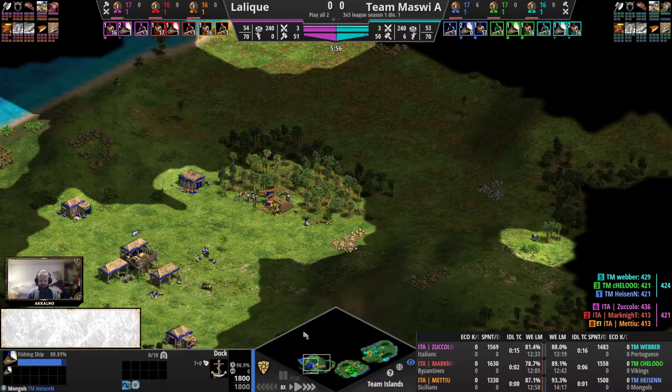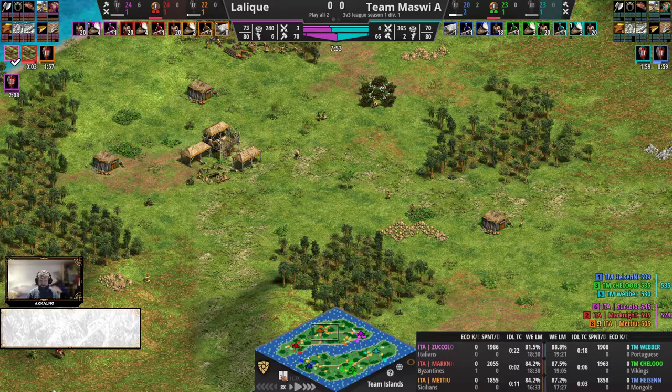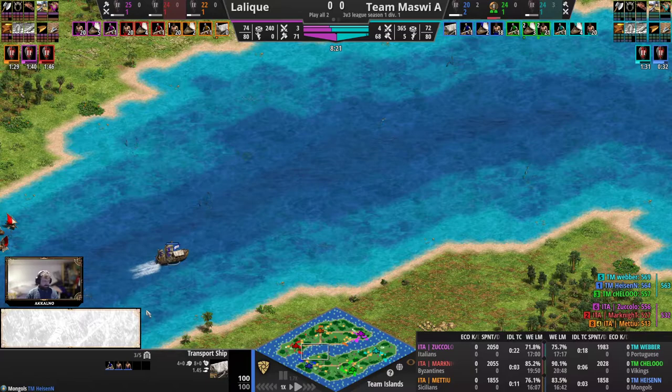Since I've introduced the civs I'm going to take the liberty of a little fast forward here, since the Dark Age won't really have too much aggression going on. I want to keep an eye out for transport ships — it is in the queue for the blue player. Let's slow down.